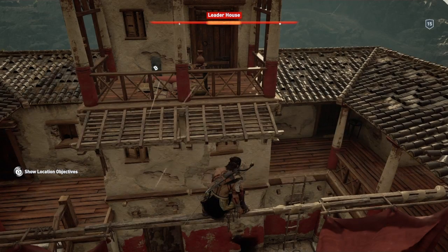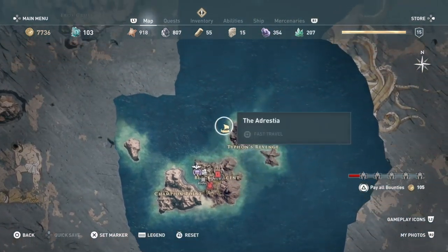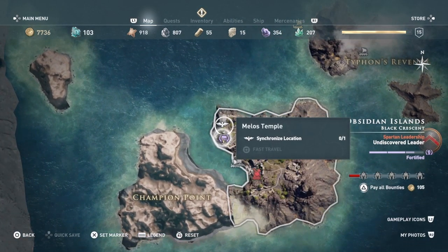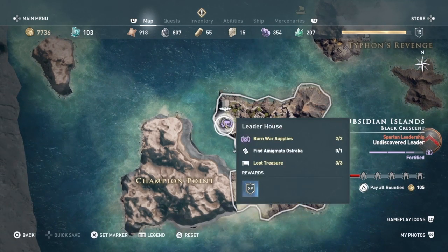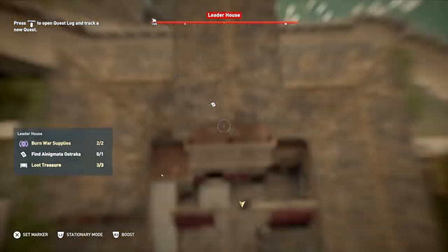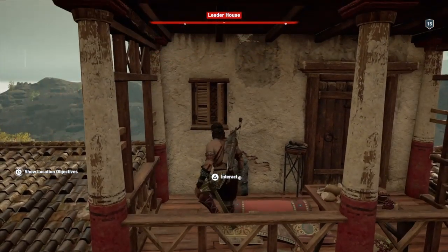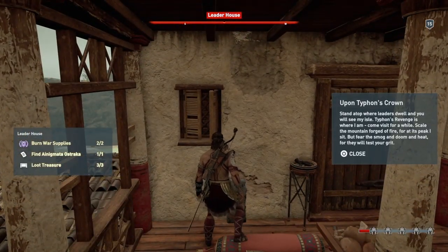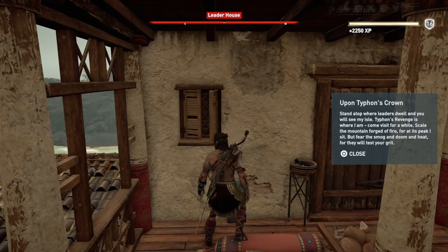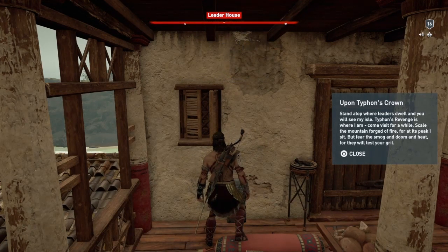Our next Ostraka is going to be at a leader house nearby on the volcanic Obsidian Islands. We kept going south and came over here to the leader house, right below the sync point. You're going to come into the leader house and all you have to do is jump over to this balcony. 'Upon Typhon's crown, stand atop what leaders dwell and you will see my isle. Typhon's revenge is where I am — come visit for a while. Scale the mountain, forge the fire, for at its peak I sit but fear the smog and doom and heat, for they will test your grit.'